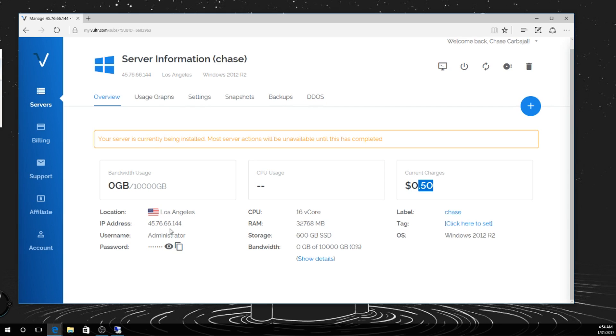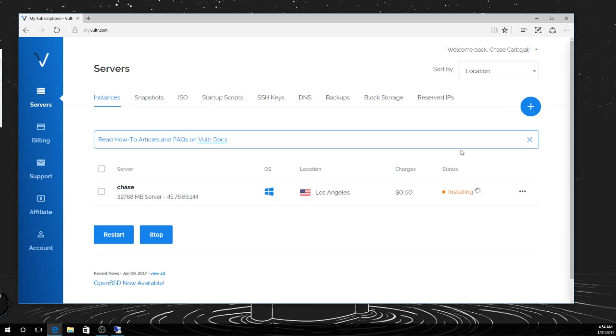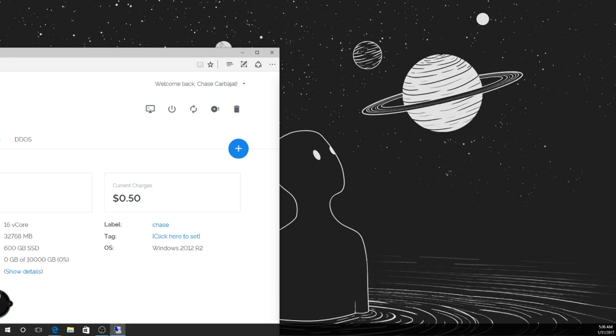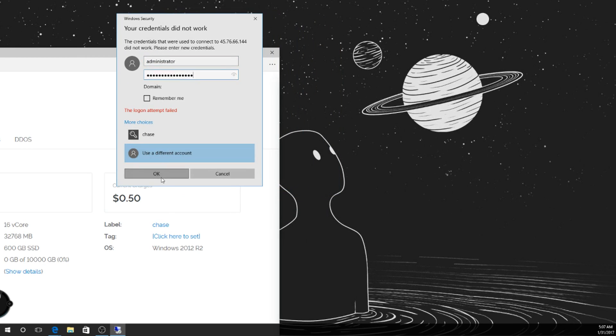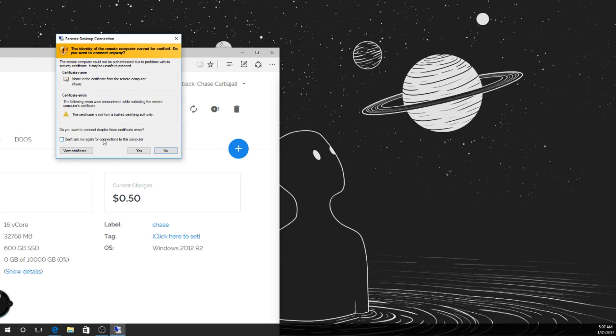I'm going to have to slide this out of the way. Let me see — it's still being installed. Alright, this might be a wait-and-see game. So when I want to do this, I type in administrator and type in the password. And there it is — it's done installing.